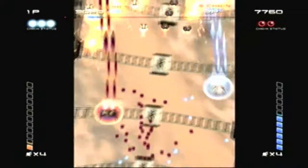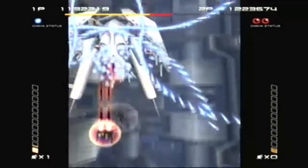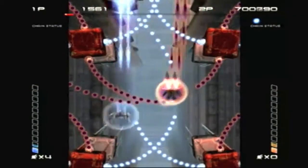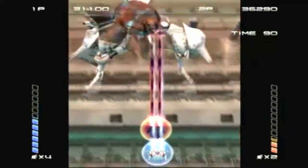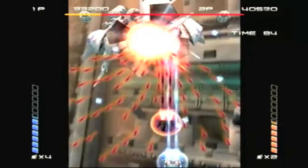Ikaruga's fast and furious gameplay is based off a polarity system. What that boils down to is that there are black and white enemies. Players can change polarities at will, so if enemies shoot either black or white bullets, you change your polarity accordingly to absorb the attack. While absorbing attacks, they turn into energy that fills up a powerball on the side of the screen, allowing you to fire the special attack.